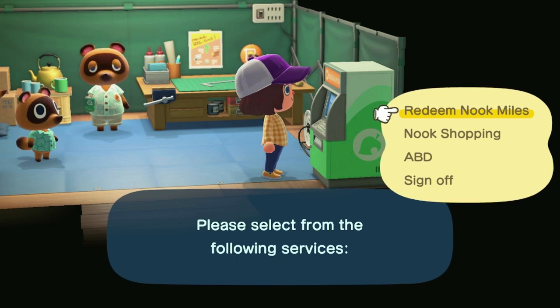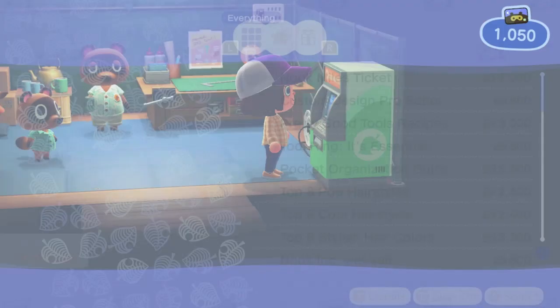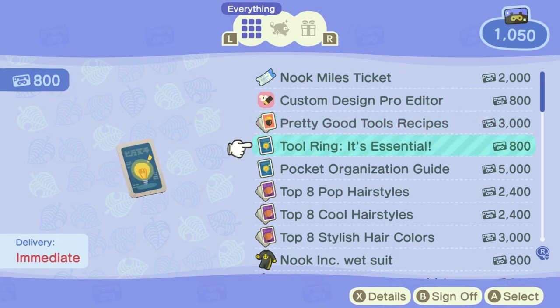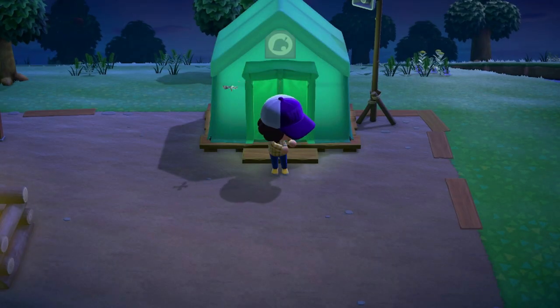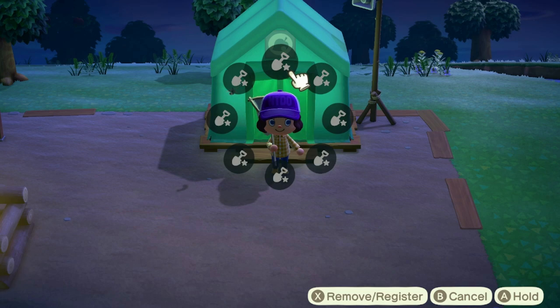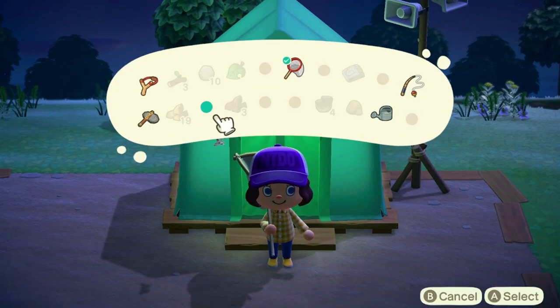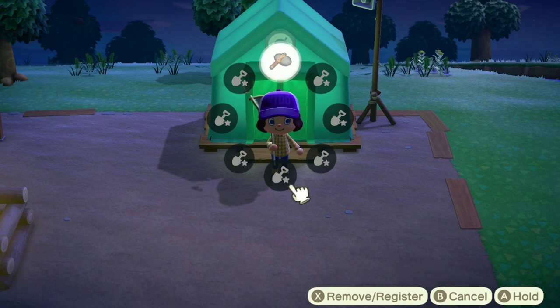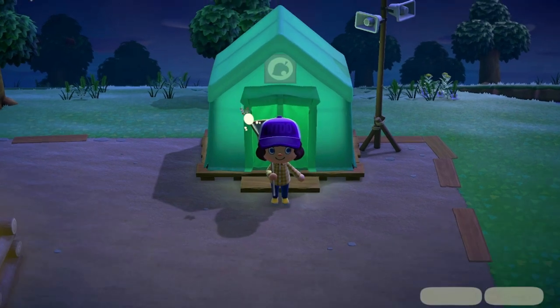When you first start redeeming Nook Miles for items, be very selective of what you buy. I would definitely invest in a wetsuit, tool ring, and pocket organization guide. Next on your list would be the Pretty Good Tools recipes. Anything else on that list can definitely wait until later. Once you've purchased your tool ring, use the up directional arrow on your left joystick to access it — you can customize which tool goes in each slot and it makes getting your tools out of your pocket a breeze.